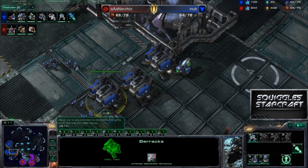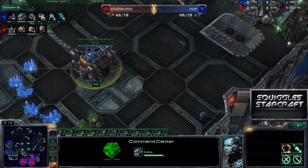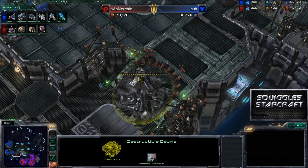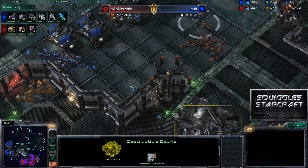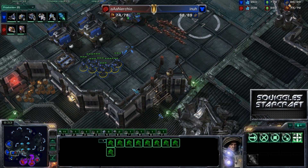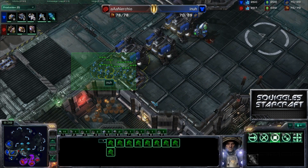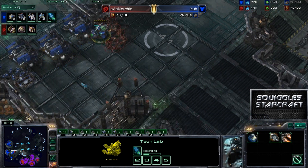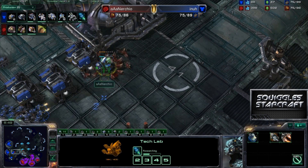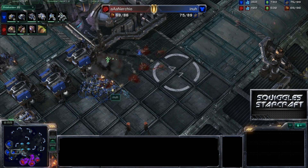It looks like he's busting down that destructible debris now. Enna does realize that — you can see he's actually got that marine at the bottom of the ramp keeping an eye on the destructible debris hit points. These marines are really good against these zerglings, but he has to be careful not to get surrounded, so he's being a little tentative — just doing a little cat and mouse action right now.